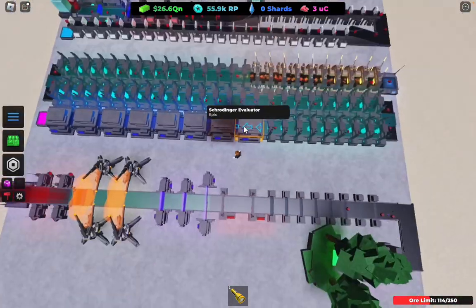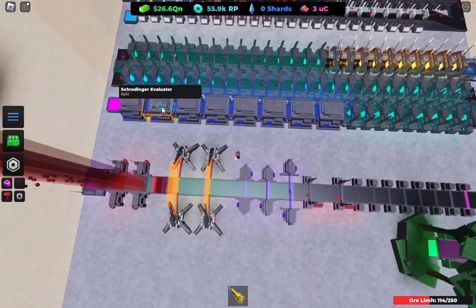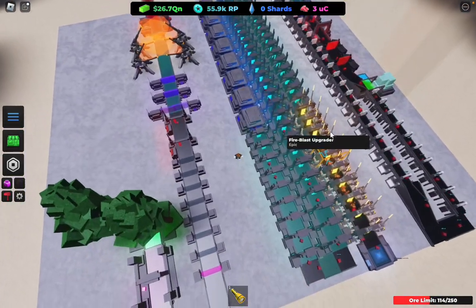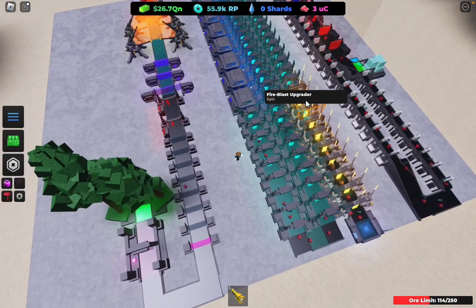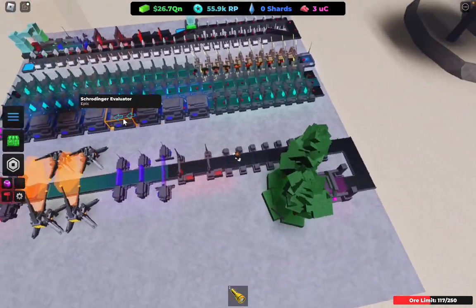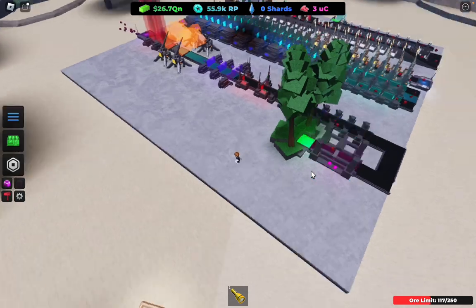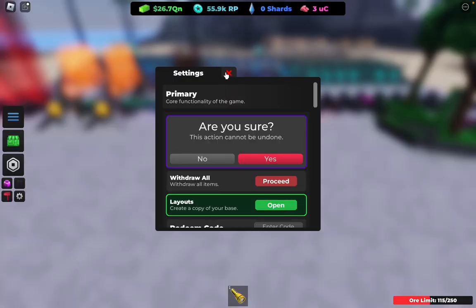We have 25 QN. Keep in mind you probably need like seven or eight of these Schrodingers, and also throw on some more Fireblast upgraders and throw in the radioactive refiner at the end of the setup. Actually, before you reborn, you want to save your layout.